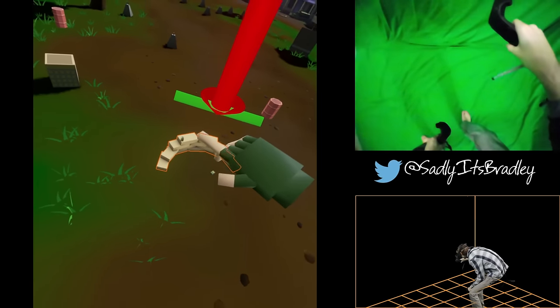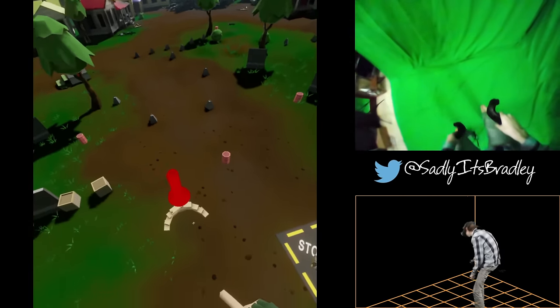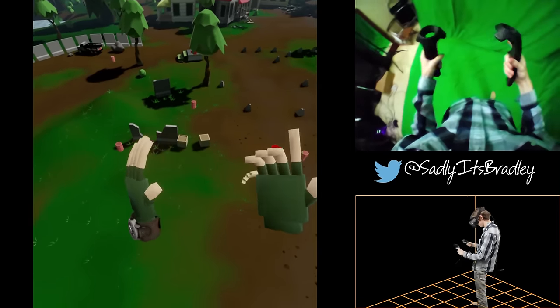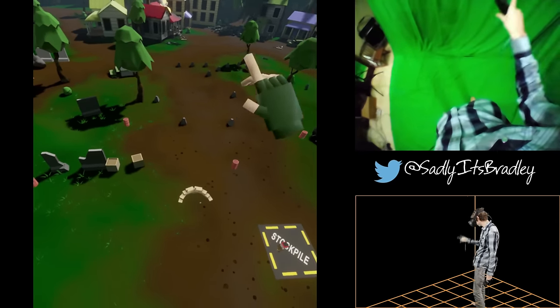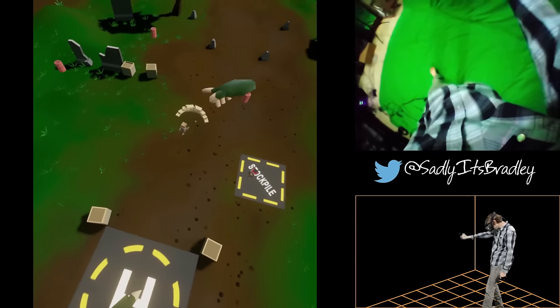Here you can see the soldier types, as well as how many of each are awaiting orders. Release the trigger on the rifleman wedge to issue the occupy order. The order has been issued and the soldier will now head to that position.